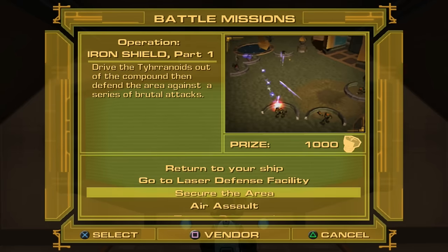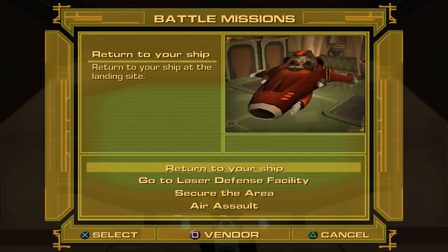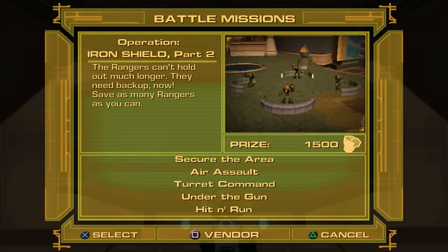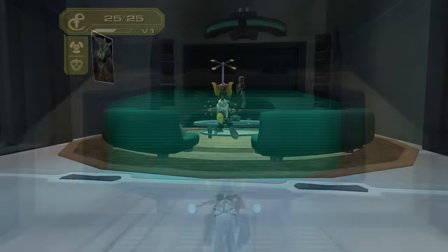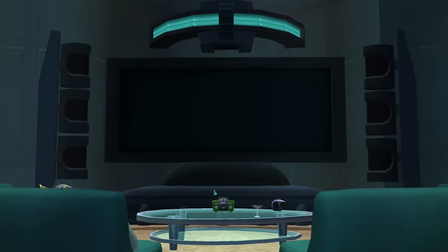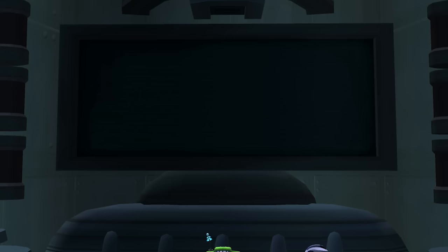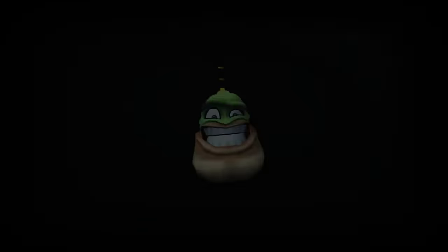We have a few options here — we've done all these. I guess we can do them again for further rewards, but we don't need to do that for now. We'll just return to our ship. We're back at the ship — let's try the vid comic. Watch and learn, Clank. This is how a real hero gets it done. Let's go, I'm excited!